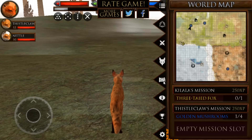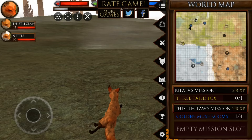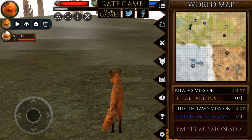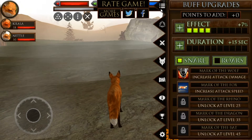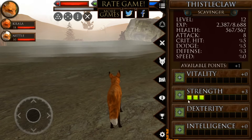We're actually close to the golden area — the three-tailed fox mission has come back! Killala, do you want to go fight the three-tailed fox? That's so dangerous — it could kill her. I say we have one more fox kit first and then think about fighting the three-tailed fox. If she does die, what we would do is swap the next highest fox — we'd take Thistleclaw and make him take Killala's position.